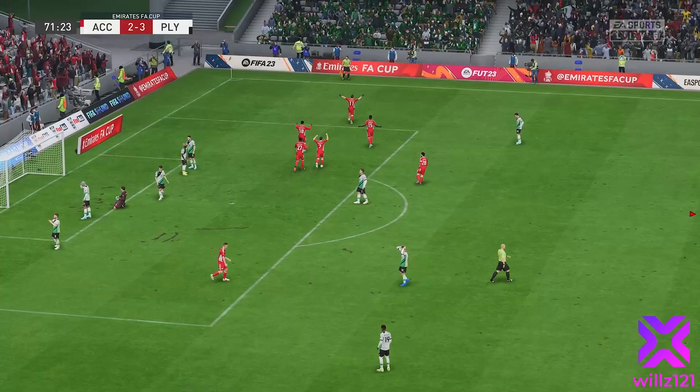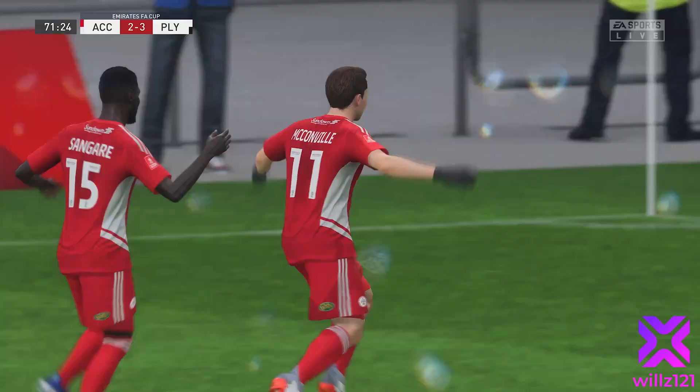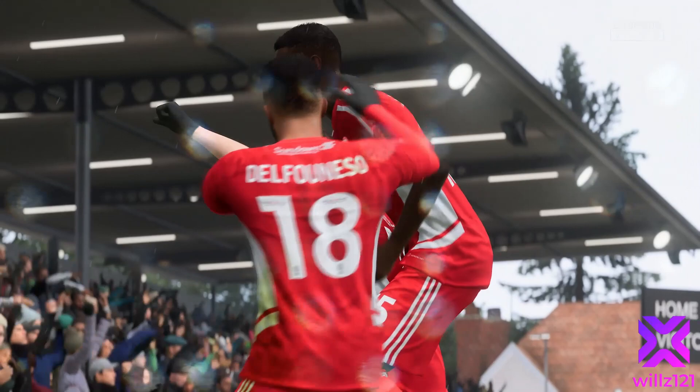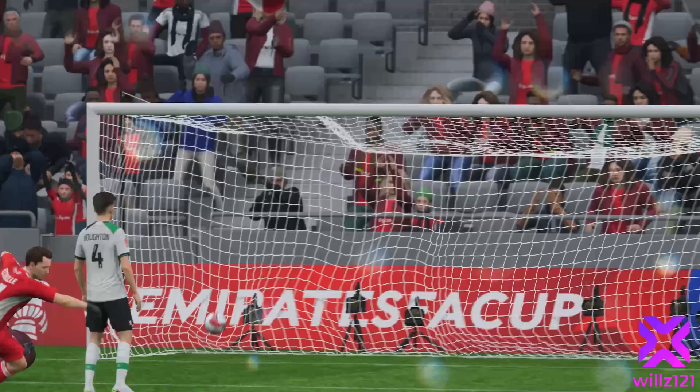That is one of the most FIFA goals to concede ever — tried to blast the clearance away and it's gone straight to their man on the edge of the box. Keeper can't do anything about it and that's 3-2. We looked so comfortable at 3-0 with 20 minutes remaining. Then trying to clear it — oh it's deflected off our defender and it's just landed at McConville's feet. First-time volley, half-volley into the top corner. It's a great goal, great finish. Nothing taken away from that — it's just frustrating when you try to clear the ball and it goes straight to their man.